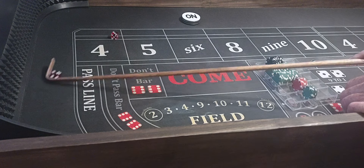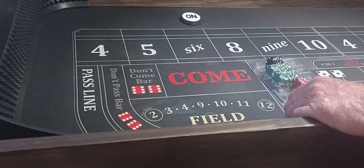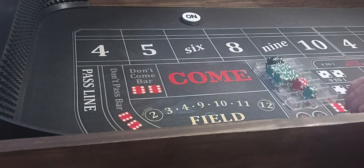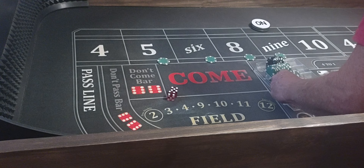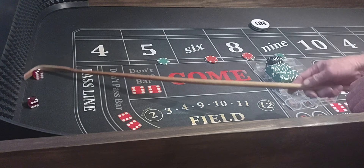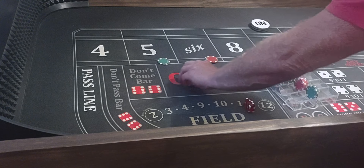Here we go, coming out. 4-3, seven. You can lay the 4 if you want to when they come out. The minimum lay on the 4 is $30 bucks, sometimes $40 at the Hard Rock. You'd be getting paid when they come out on 7. 5-4, nine — 9 will be the point. We'll go 110 inside, looking for one hit. Snake eyes, no help. 3-2, five — going to pay $35. We'll rack it and play with our profits.